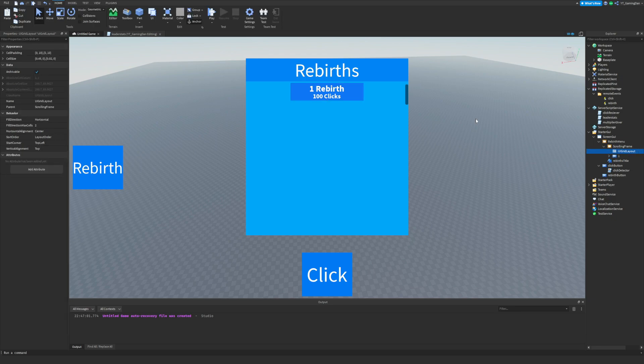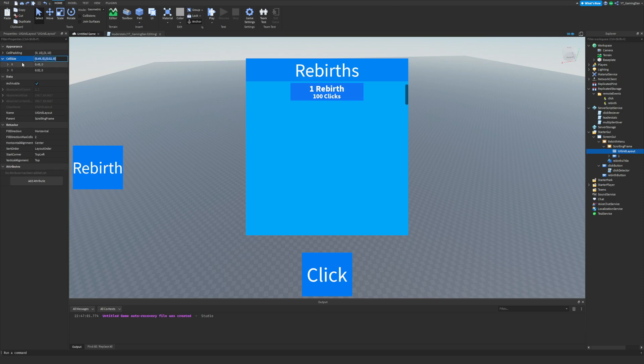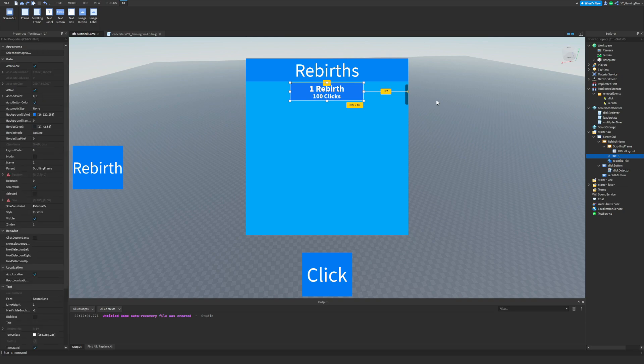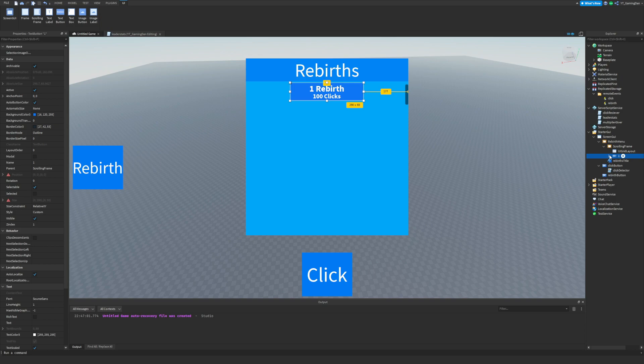Let me show you the UI grid layout inside the scrolling frame. Cell padding is the distance between each cell, and cell size determines the size of each box in the grid. The UI grid layout lets us add more rebirths dynamically — say the player goes to a gem shop and buys more rebirth buttons; when they buy a new one it'll appear here. Inside I've added a text button with the text removed because I want to display both the rebirth reward and the cost.